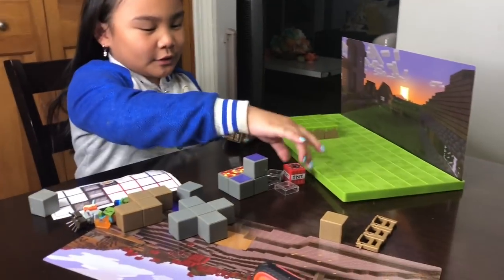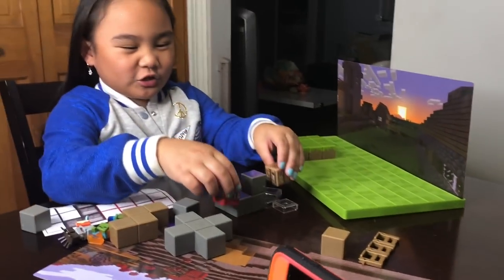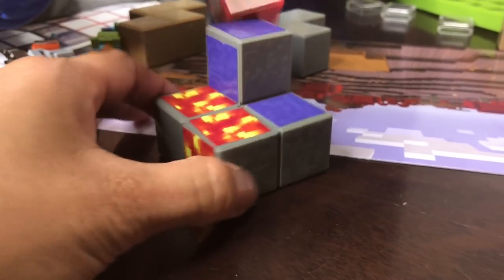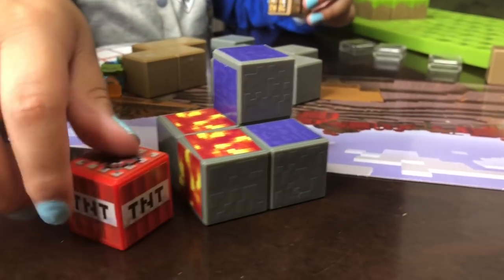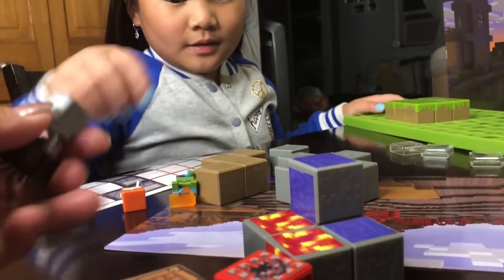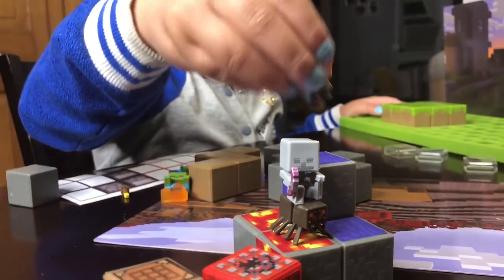I just put the stickers on and I am all done with them. Take a look at it. Here's the TNT block and here's the crafting table. And these little guys here.